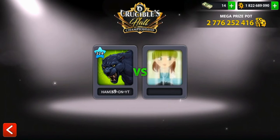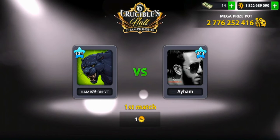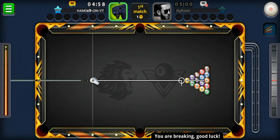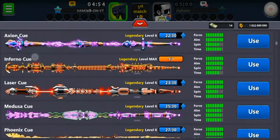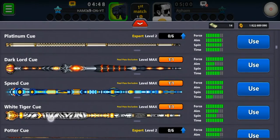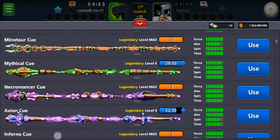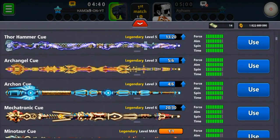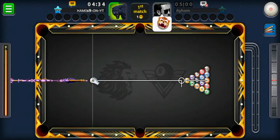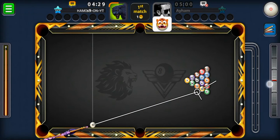First rule: never give up. I'm going to play this again and see how far we can get in this video versus a level 311 this time. It's our break! Let's use a cue that is powerful — something rare and powerful. Let's go with the Necromancer cue, a legendary cue.